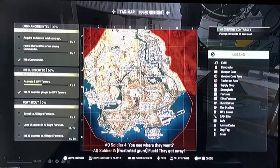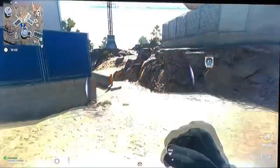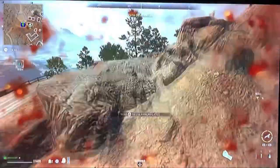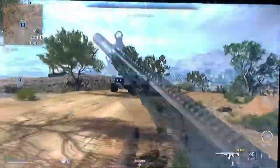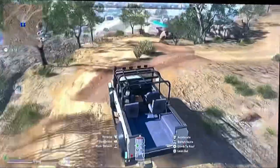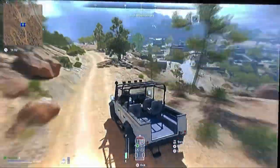Grab the weapon case and exfil as fast as possible. Anytime you're running from enemies, this is a good example of when stims are useful. As you're running, get out your fists because you run much faster with just your fists, and then you can stim yourself to regain health really quickly. Hop in a vehicle if one is nearby, and then exfil.